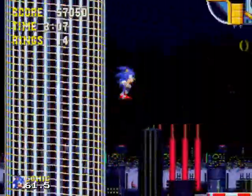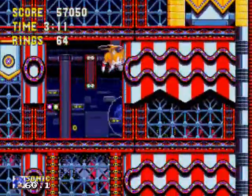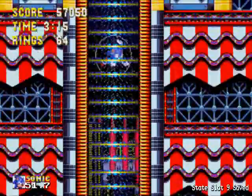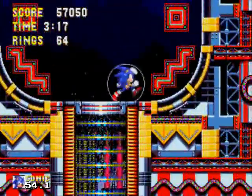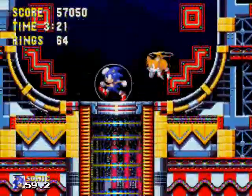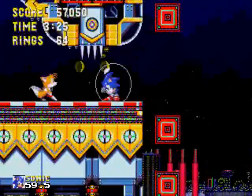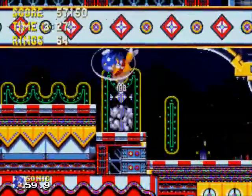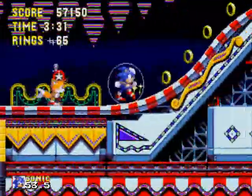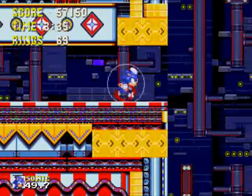There we go — now we're making some forward progress. Hey, another special stage! I'm getting pretty lucky with those, even though we don't need them anymore. Good to know they're all over the place in Carnival Night Zone — we're running into all of them every which way. We're gonna bounce off that guy right up here, and I think we're near the end — yep, we're at the mid-boss. That's the end of Carnival Night Zone Act 1.